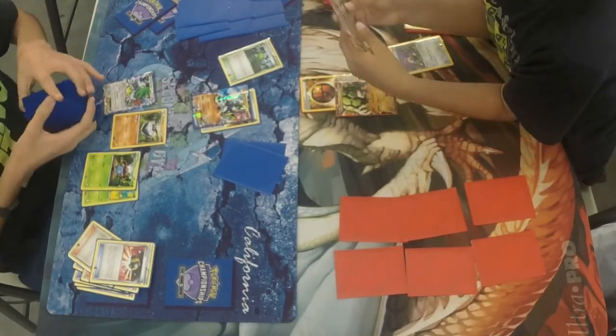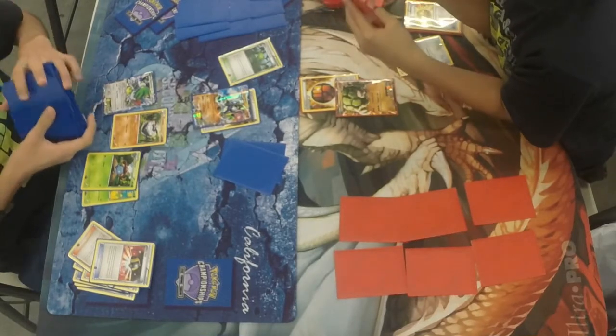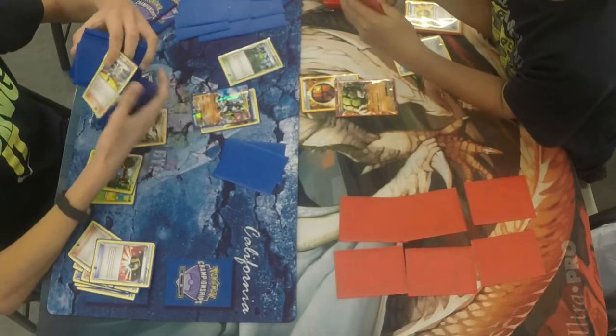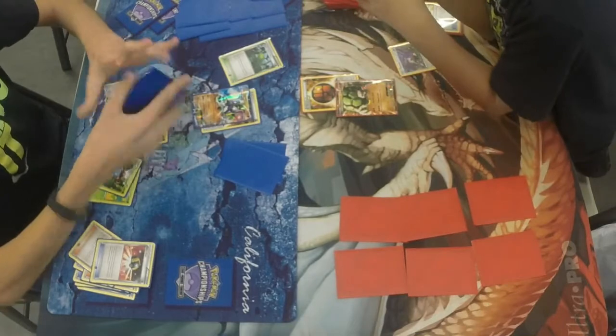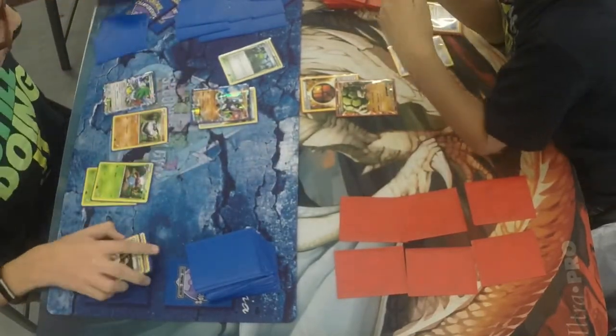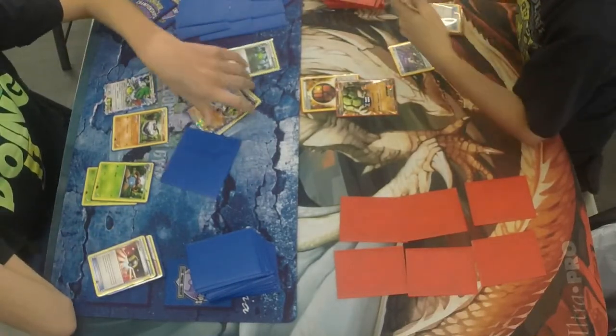I did see a DCE and a Lucky Helmet in Alex's hand. He probably wants to put that Lucky Helmet on that Golem so he can start getting some extra card draw. Because I can't see him powering up that Golem in time the way Zygarde is going to be hitting him. I think Zygarde's first move for 60 is his first attack at this point. And it looks like he does not have the Vileplume, so he does attack for 60.